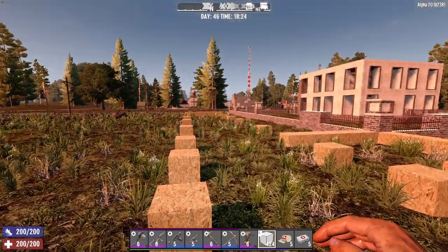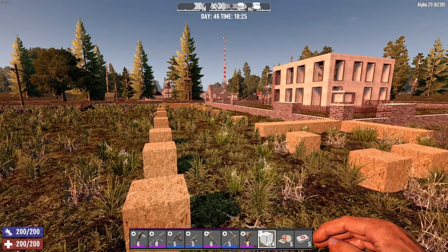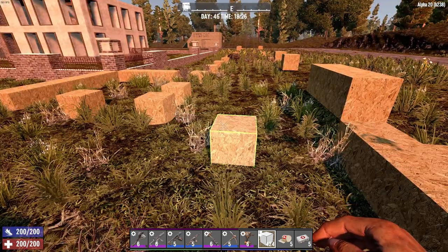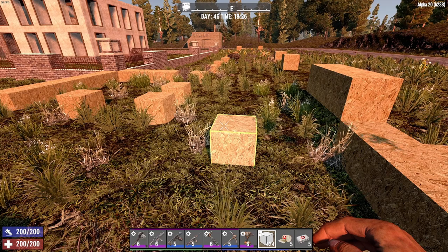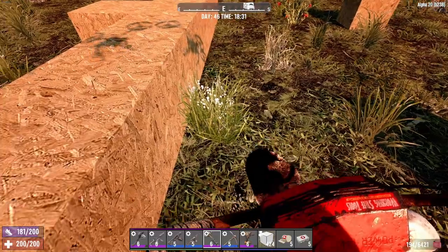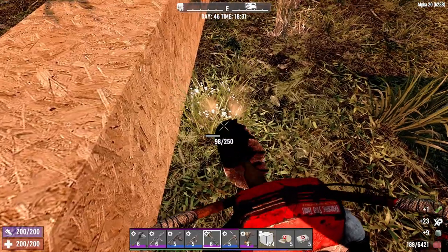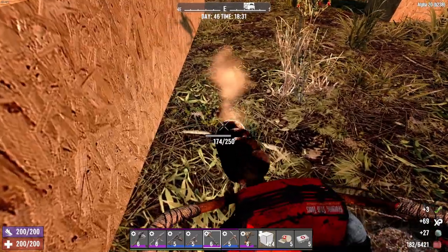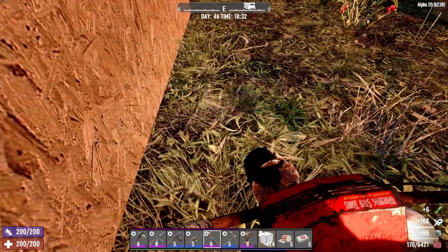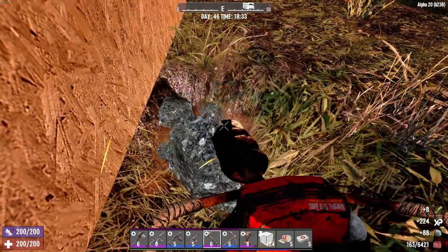We'll have the strip to land right here, and then you have the taxiing runway right there to get over by the house. I might put a doorway in the house on that side so we can get over to our gyrocopter. Even though, honestly, I hate the gyrocopter. I really, really hate it so very much. I got a long way to go there. I'll bring it back when we get this first part done.